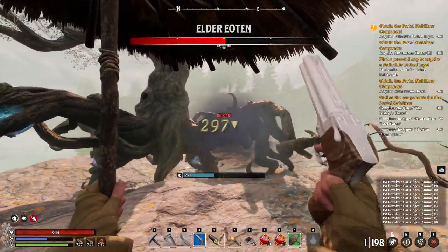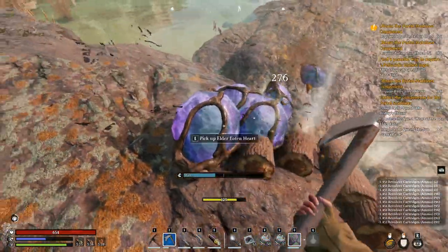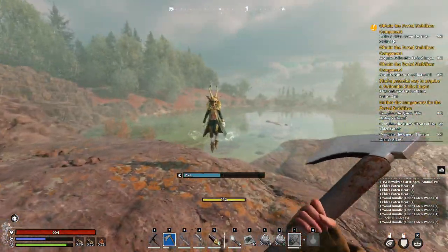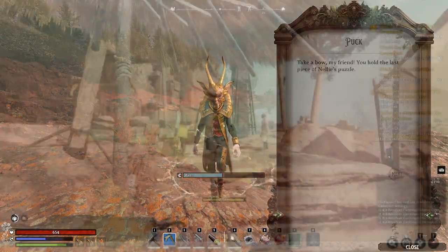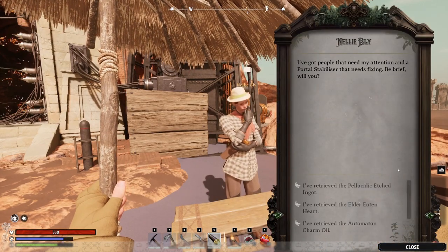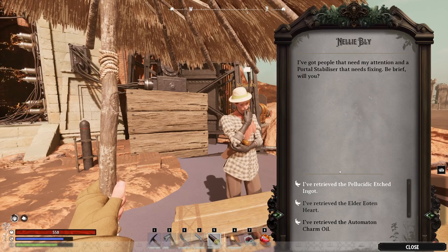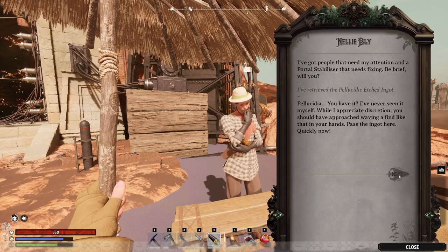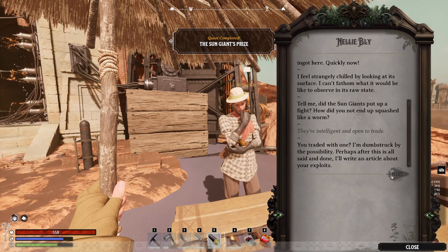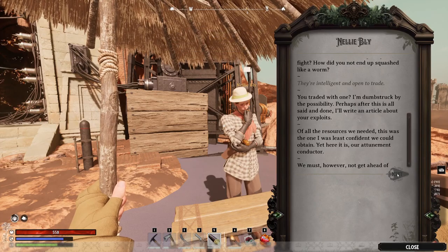To wrap up: you can fight all three bosses directly — sun giants in a hunt desert realm and elder eoten in a hunt forest realm — or complete the quest chains for peaceful trades. Once you have all three items, turn them in to Nelly Bly one at a time or all at once. This repairs the portal, grants access to the Watch, and kicks off the endgame experience in Nightingale. Drop a like and subscribe if this helped!